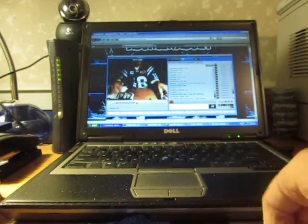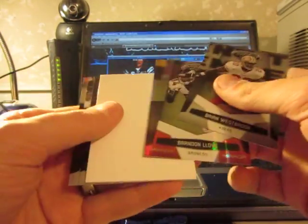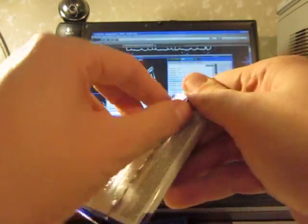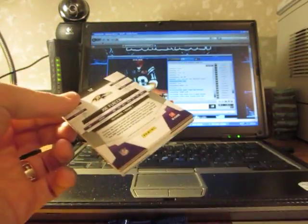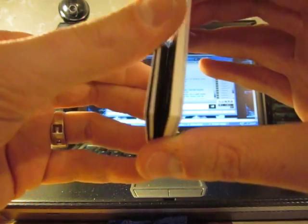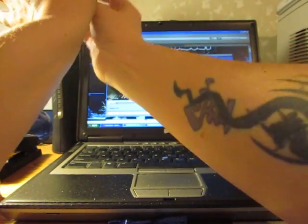Still looking for one more hit — maybe five things in this, still got five packs left. Somebody wants a John Connor auto. Brandon Lloyd mirror red numbered to 250, number 112 of 250. This card is ginormous — I'm going to do a slow roll because this card is huge.